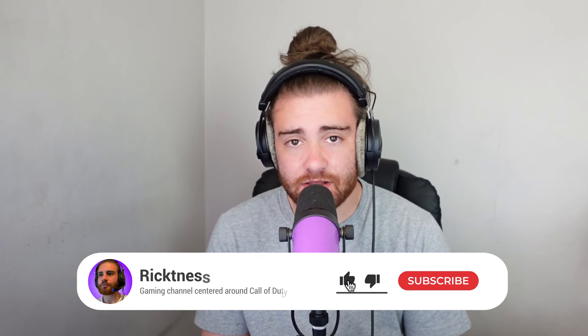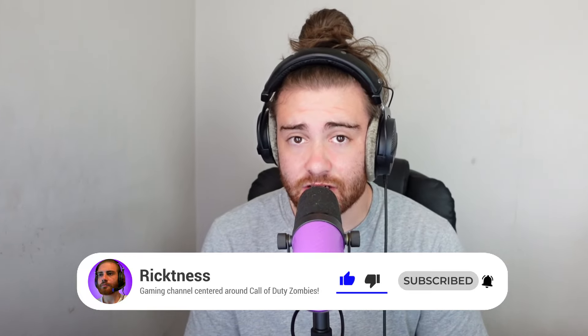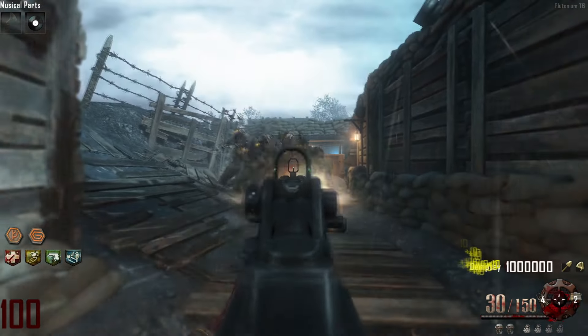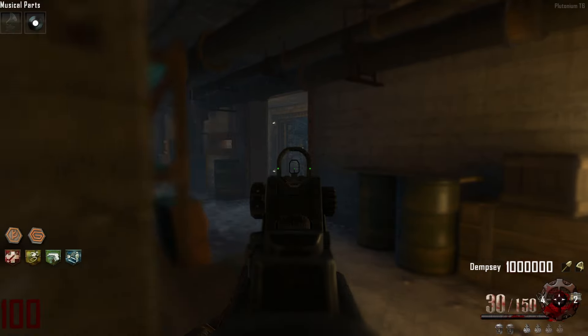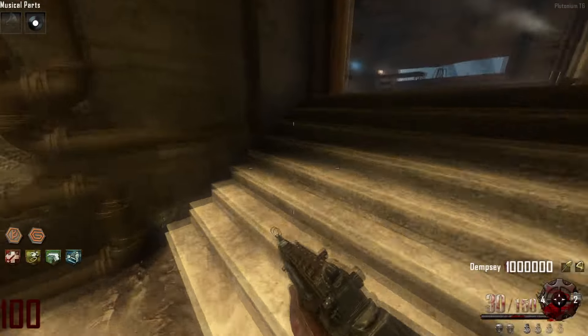This means you would need to fire 50,230 shots from the Type 25 to kill a single zombie at round 100. A single fully loaded Type 25 contains 180 bullets. Dividing 50,230 by 180 gives us 279.05, which we round up to 280. So to confirm, we would need to fire 280 Type 25s to kill a round 100 zombie.